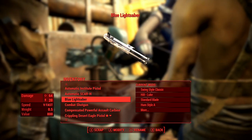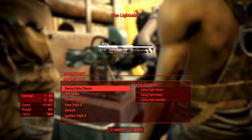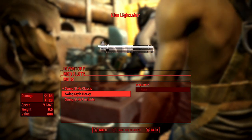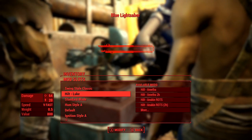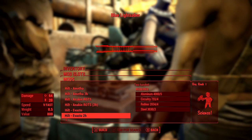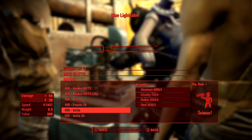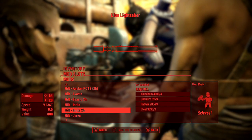The weapon is highly customizable with a choice of 14+ blade colors, 15+ hilt designs, power modules, and a variety of hum, shutoff, slash ignition, and swing sounds. You can also customize whether the blade looks unstable and wobbly from a weak crystal, or precise and sharp-looking from a compact strong crystal. They really went in depth with this mod.